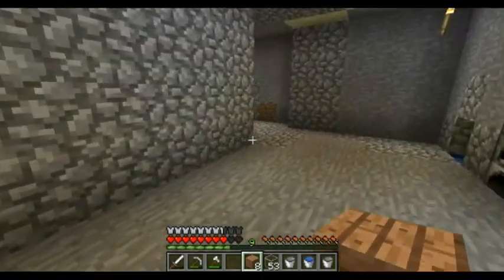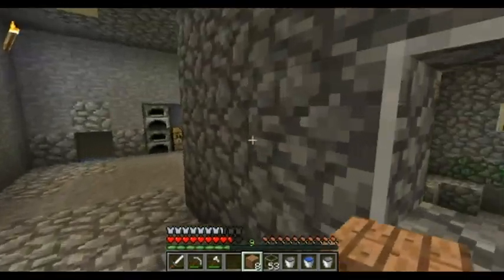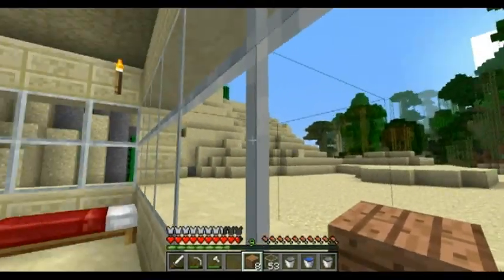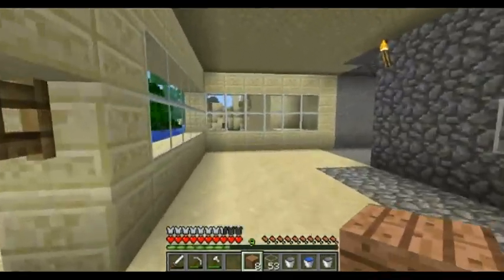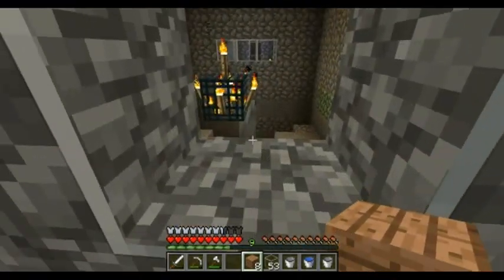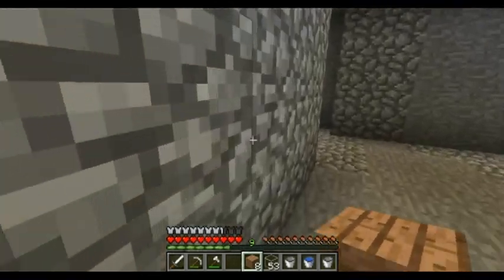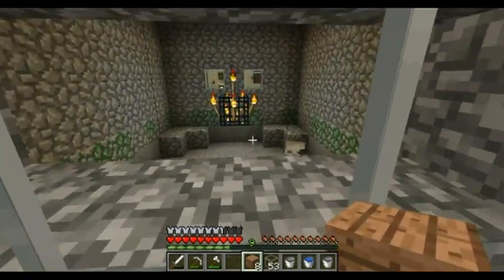I want to search out a place to build a castle. We do have the jungle tree house that I built. I want to find a nice space somewhere where I can build... I hear a skeleton — there's a skelly in there. It spawns.